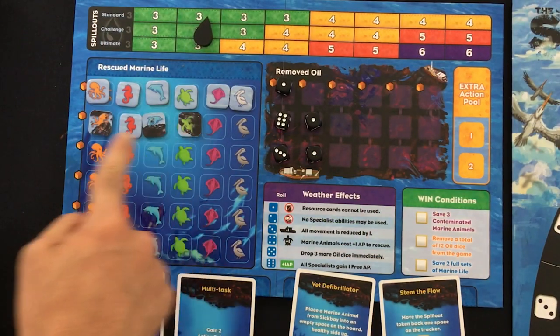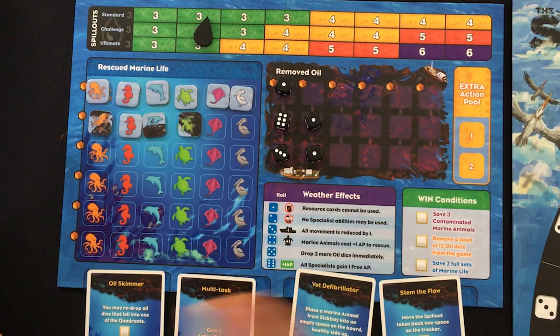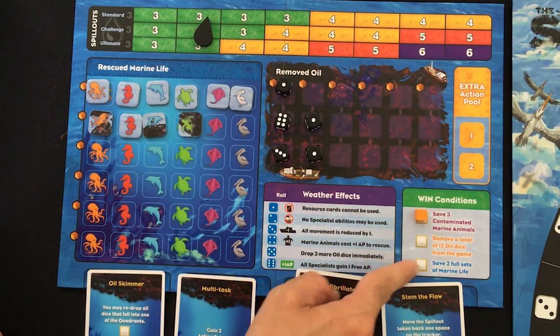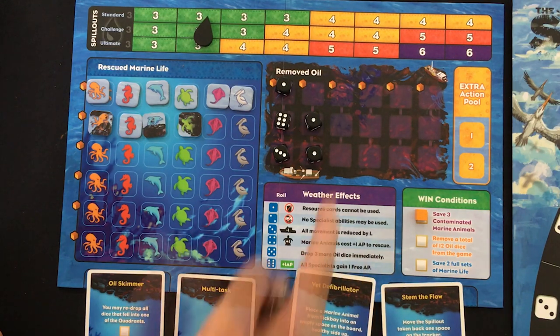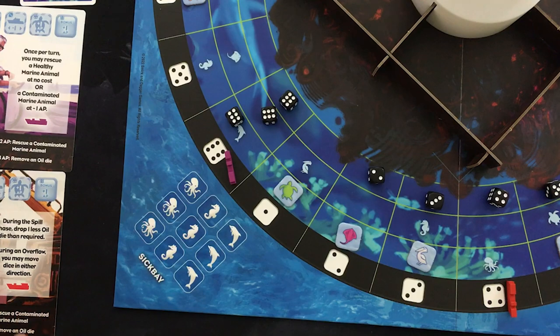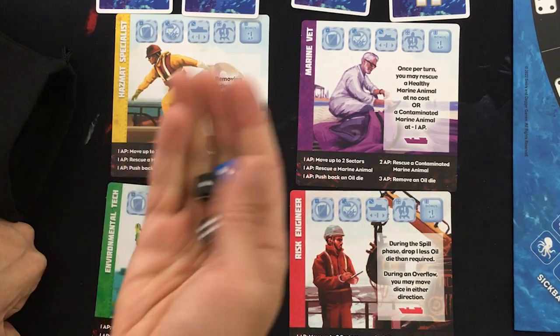We now have three contaminated animals rescued, so we can mark that with a cube. We only need to rescue a stingray and a pelican to get our two full sets of marine life. We have so many oil dice left to remove and it's so expensive to do it. Purple has one action left, but we have a cube on multitask — let's make it three actions and push out those extra dice.